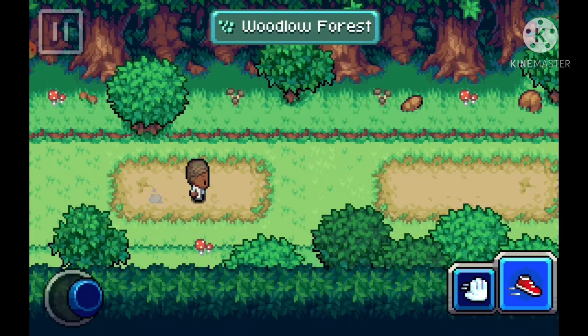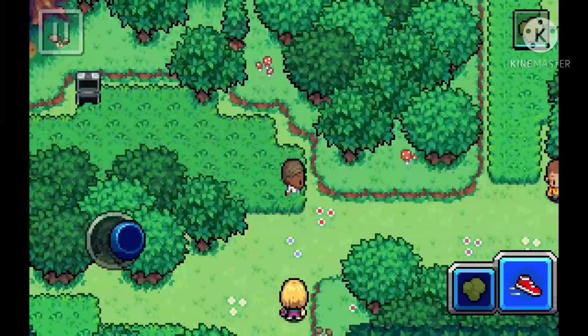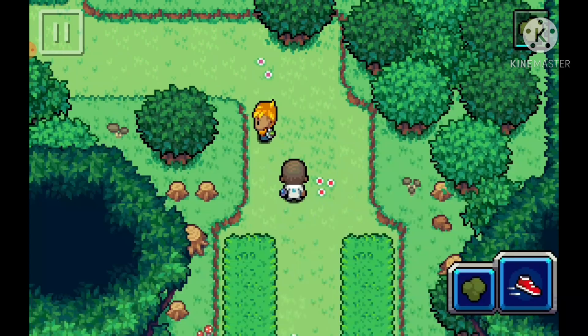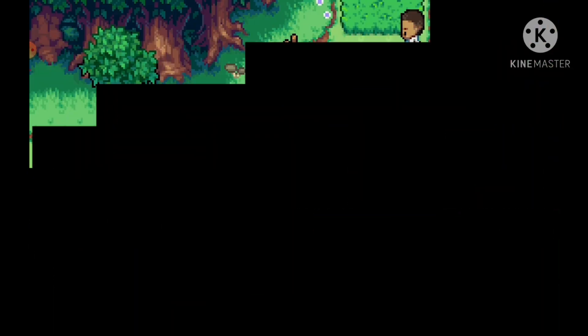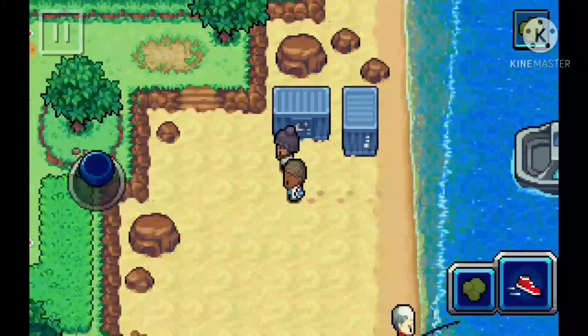So the next step is to go to Woodlow Forest because you have to go to Donor Island, which is not too hard. You have to find a few trainers and you should get there easily. Anyway, once you've done all that you should get to Woodlow Harbour and here you can go to Donor Island.